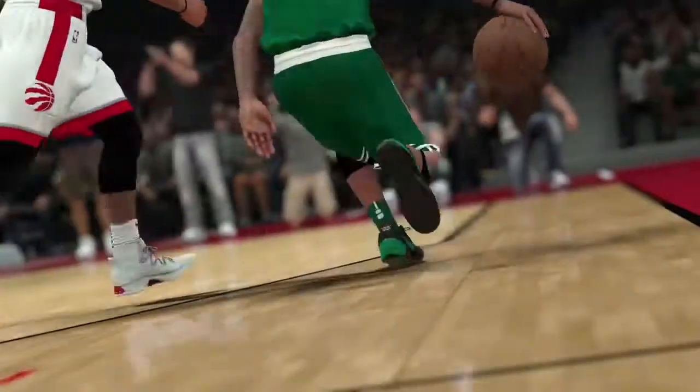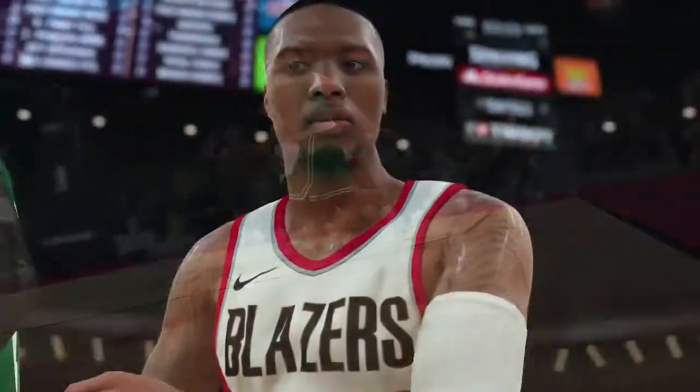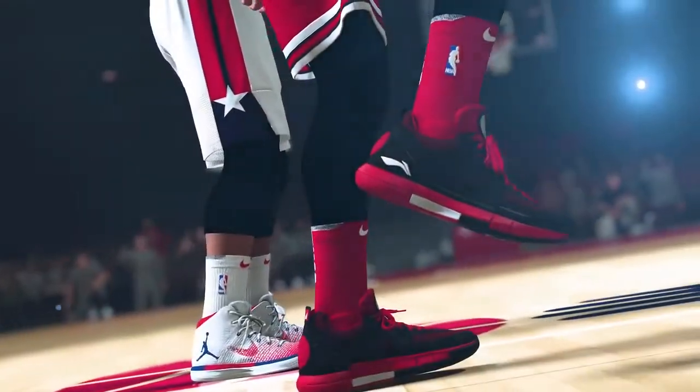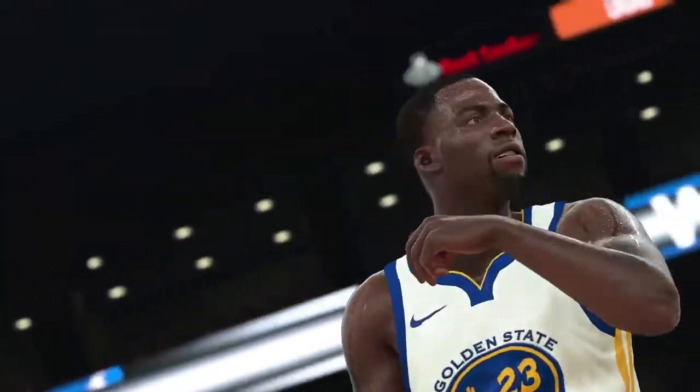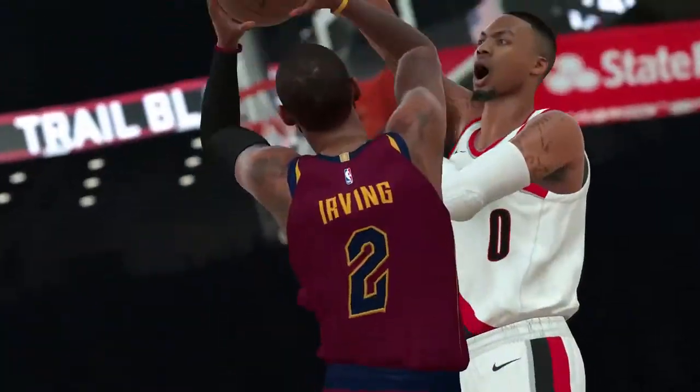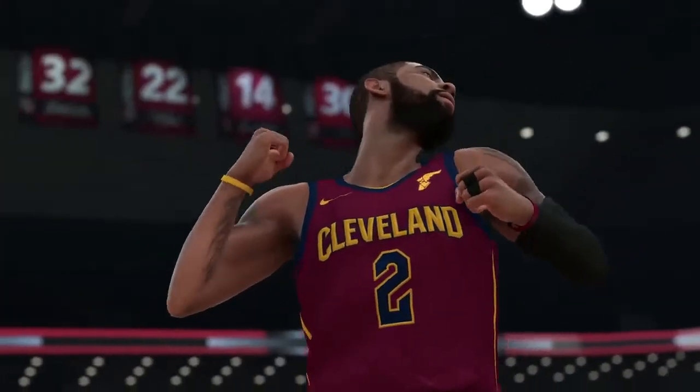Even Lonzo Ball got scanned — look at him in the game, that looks close to real. Then there's Isaiah Thomas, Damian Lillard, and they even got the shoes right in the game. Draymond Green's hair looks nice, and Kyrie Irving looks good, though something's wrong with the Cavs jersey — it just doesn't look right.